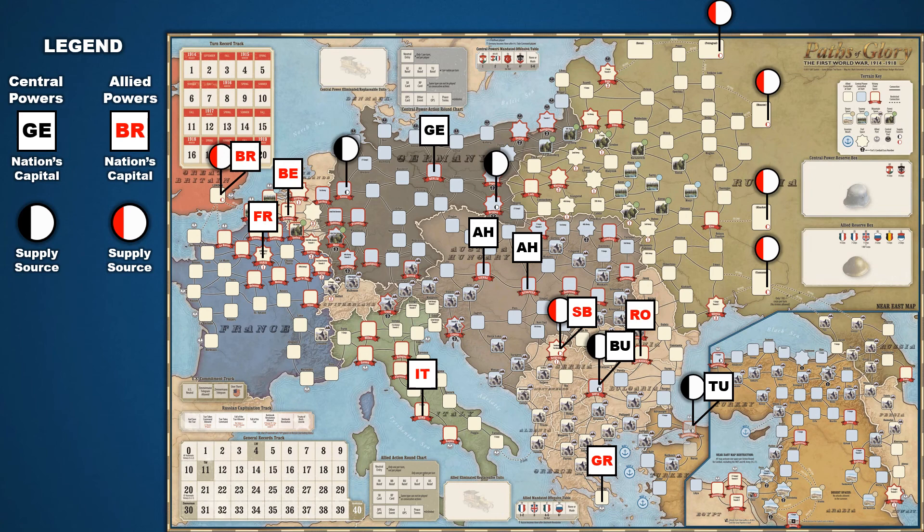One final visual before we close out this episode — this one shows each side's capitals as well as their supply sources. When a nation adds reinforcements by playing a strategy card for its event, rebuilding armies from the eliminated box, or moving core units from the reserve box, they are placed at each nation's respective locations. Remember that core units strategically redeployed from the reserve box can be placed in any space containing a supply unit of the same nationality. Keep these areas in mind when managing your forces.